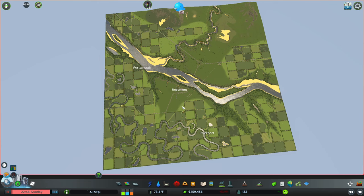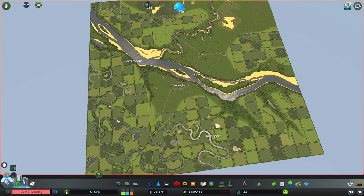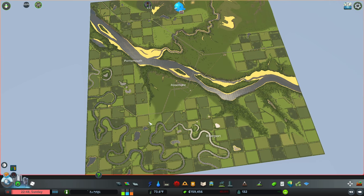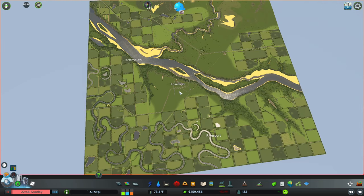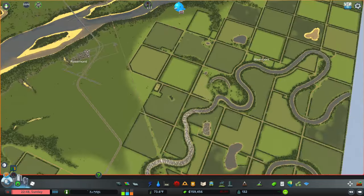The map is based kind of on a midwestern American plains setting. I live in Nebraska and this is similar-ish to what we've got running around here. There's a main river that runs through, another river that runs into it, and a smaller river on this side of the map that is a fairly old river, as you can tell with all the curves.